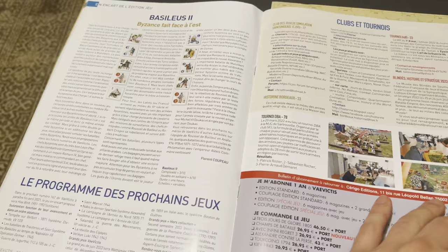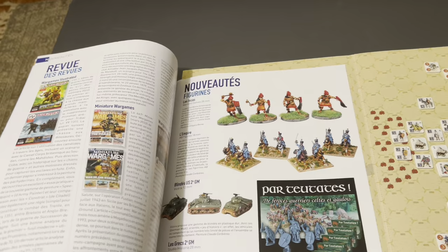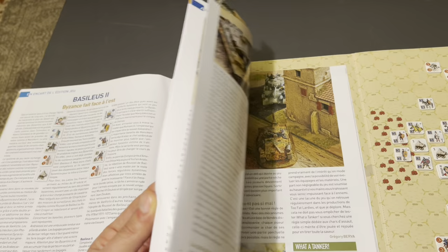Here's Via Victus, and there's a little article about Basileus II, which is pretty nice. If you're curious, go check out Via Victus' website. They also cover miniatures as well, but in general it's a very substantial war game magazine with some great photographs.